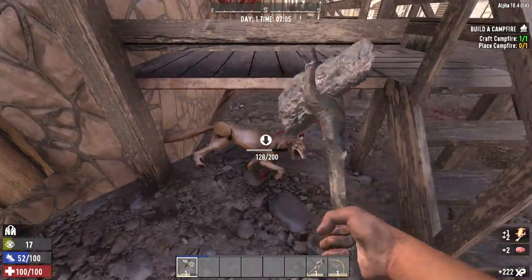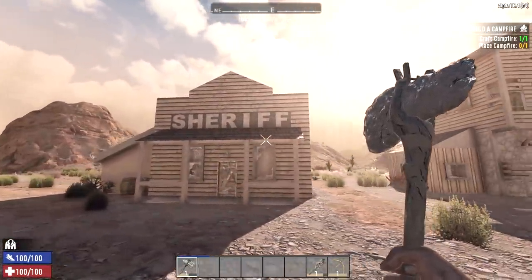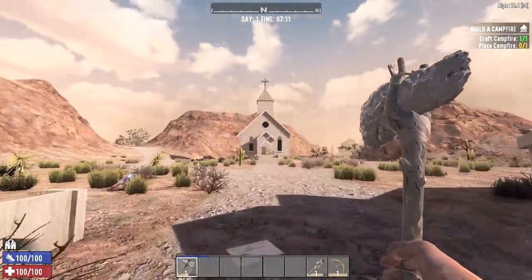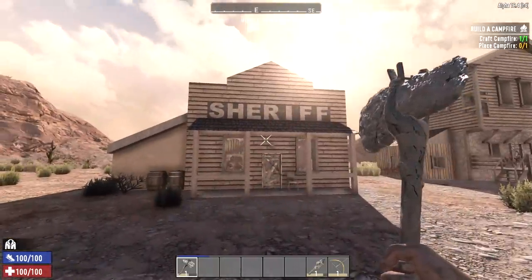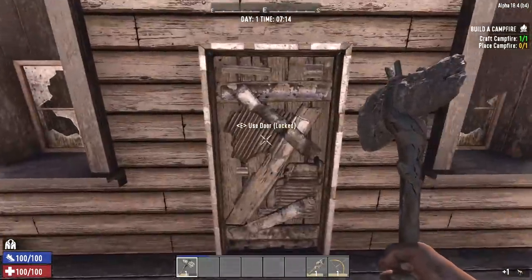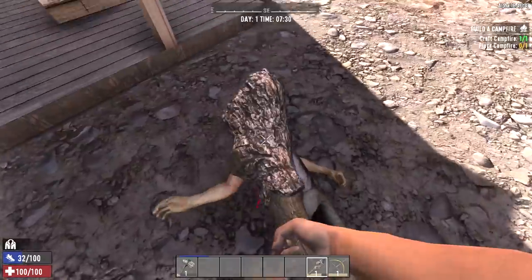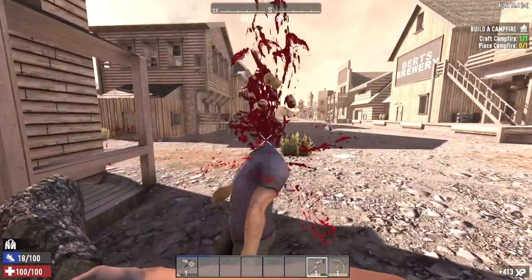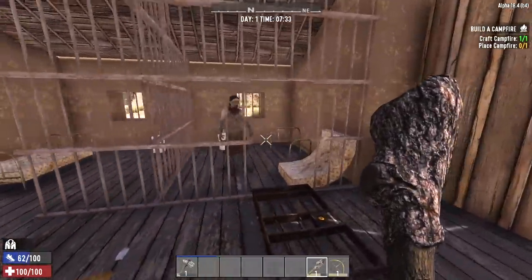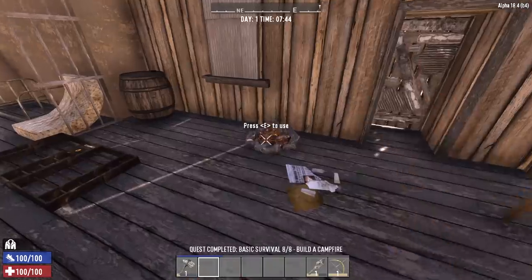Let's live in the sheriff's office — it only makes sense, we are the sheriff of this new town. I think the church is where we might make our first base, but let's get in here first, put down our campfire to get our skill points, and then we'll go clear out the church. Daddy's home — that's Sheriff Daddy to you though.